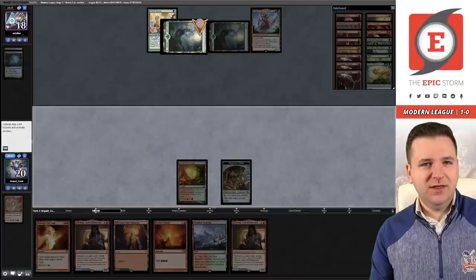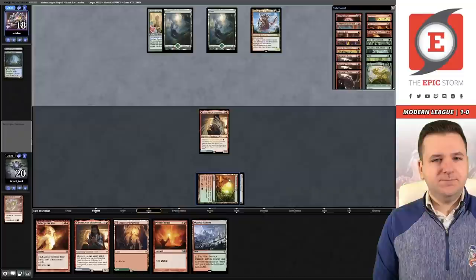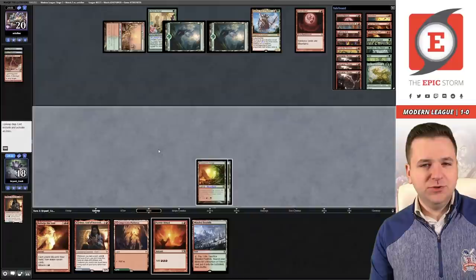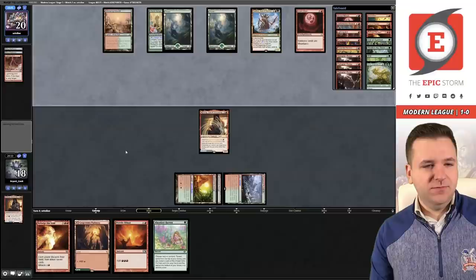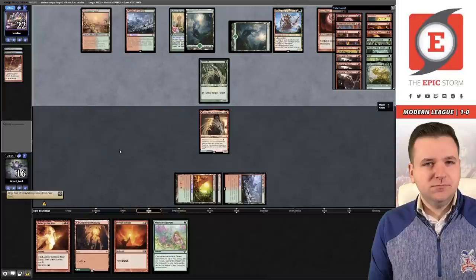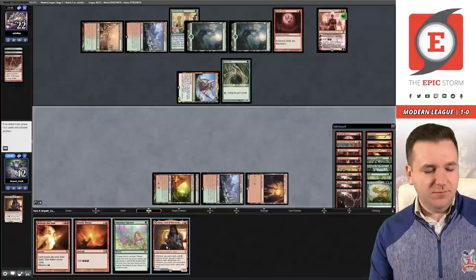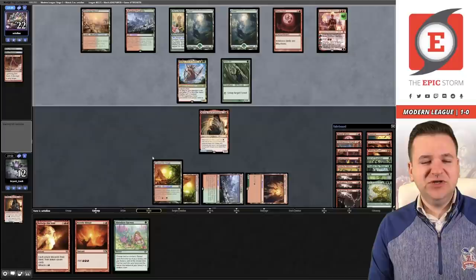This looks like it's probably land destruction. Let's just play Birgi. Strike It Rich is gone, and there's Blood Moon — I'm fine with that. Abundant Harvest now is bad under Blood Moon, but we'll play another Birgi and maybe Reforge the Soul next turn. Land destruction continues. Elf into Chandra — Chandra's going to kill our Birgi, which is unfortunate. But we do have a Reforge the Soul and they're hellbent. Another Birgi — I think we play it out and try to win next turn. A new Birgi number three — she's legendary, can't keep her away.